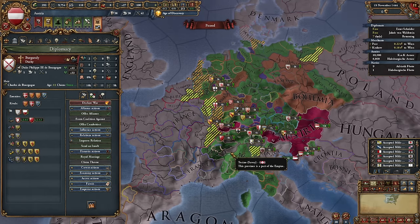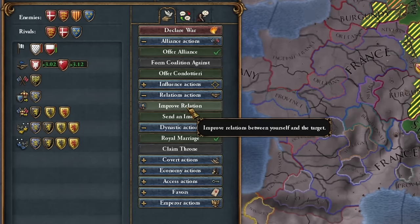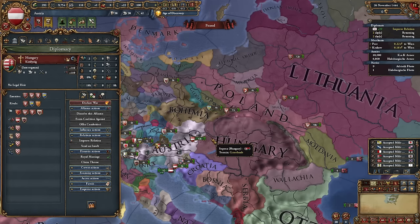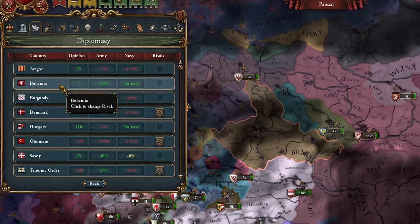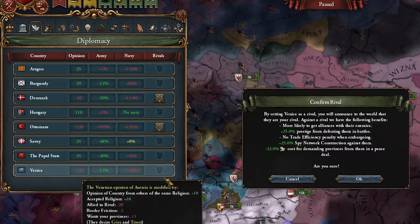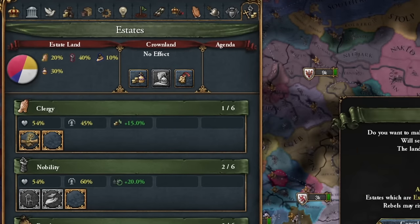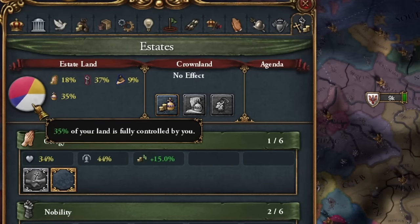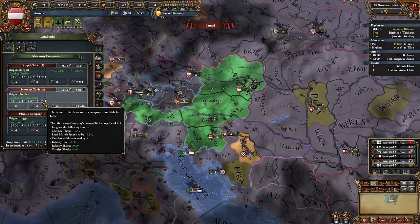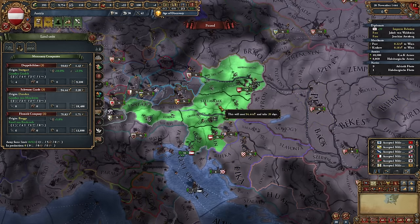I also started improving relations with Burgundy — I'll try to add them to the empire first. I made alliances with Poland and Hungary, hoping they'll put my dynasty on the throne because I don't want to conquer them. I designated rivals: Bohemia, the Teutonic Order, and Venice. I returned to the estates because I totally forgot to take land and needed 40 percent. I also hired a mercenary company only because it has a good bonus to sieges.